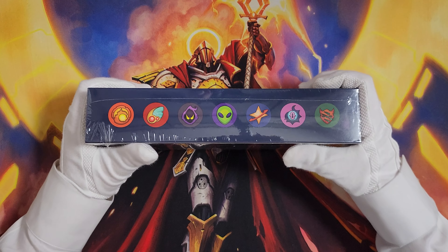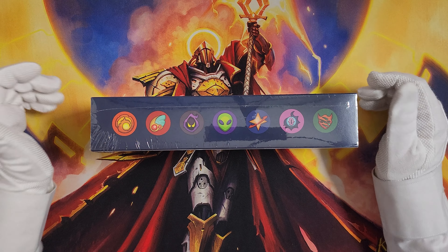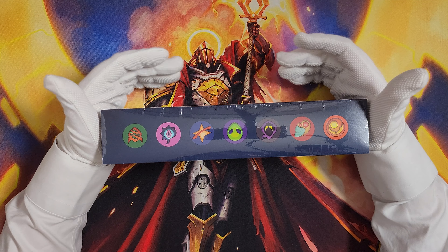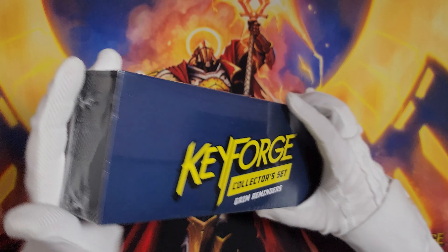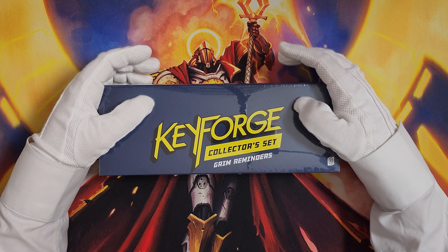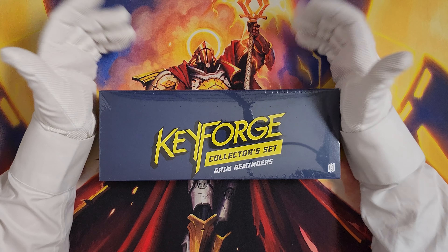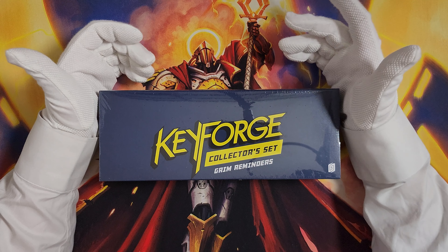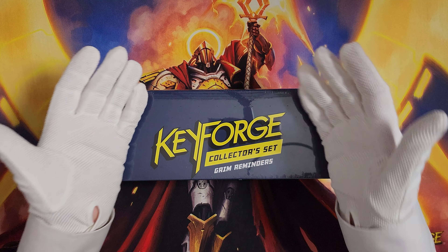Last but not least, the collector's box. I ordered a smaller GameFound tier than I had previously, but I still wanted to get this — I think I'll get all of these going forward. I hope they make ones for past sets at some point, and I hope for my wallet's sake they don't release them all at the same time. This looks very similar to the collector's box from the Winds of Exchange campaign, which I'm a little bit disappointed with — not a huge disappointment. It fits on a shelf well, it's labeled and has the houses on the side, so it's a great display. I was just hoping for a little bit more to showcase. We'll see the full art cards and every card from the Grim Reminders set, which will be super cool. I absolutely love Geistoid. There will be separate videos for both the adventure and the collector set coming out sometime in February.